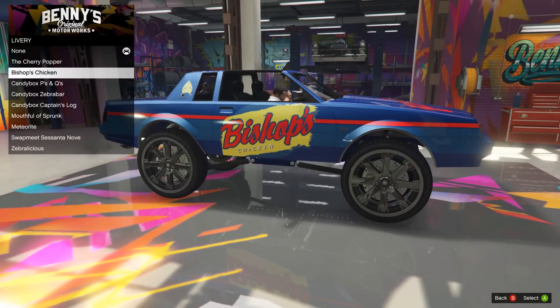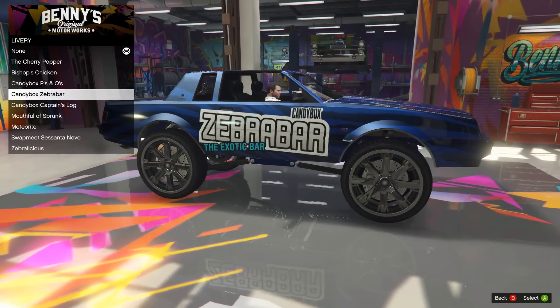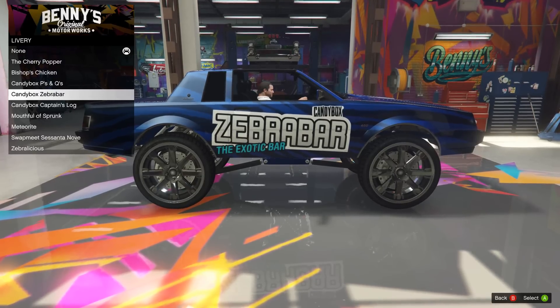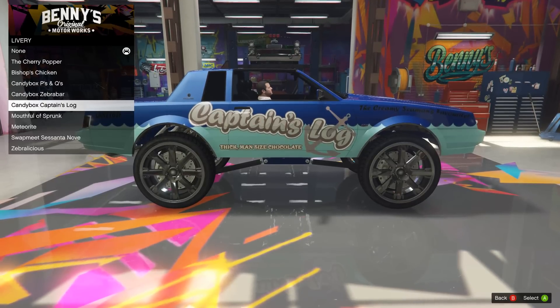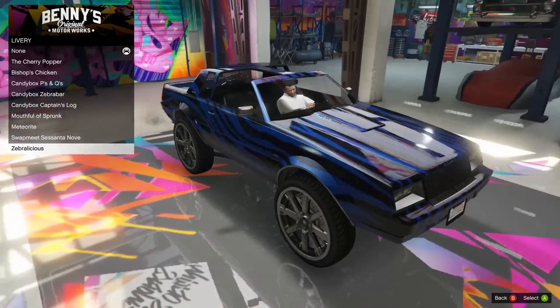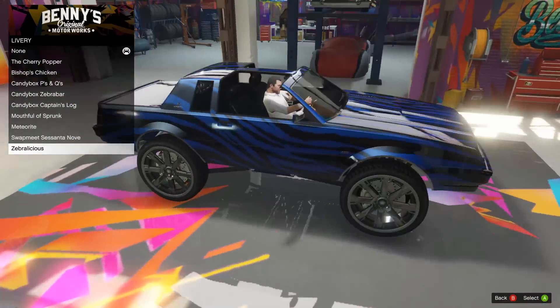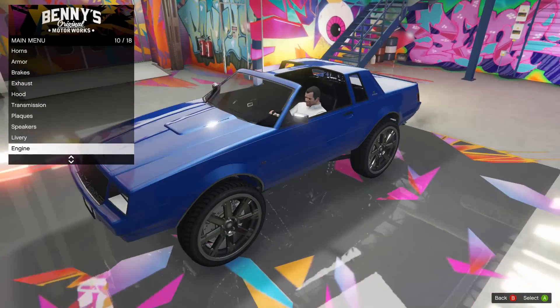We can go with Bishop's Chicken, P's and Q's, the Zebra Bar, the exotic bar, Captain's Log, Mouthful of Sprunk, Meteorites, Swap Meat, or there's the Zebralicious - which is a very cool one. I like the Zebralicious. The livery I might have to come back and pick later once I choose my color, so I'm gonna leave the livery for now.